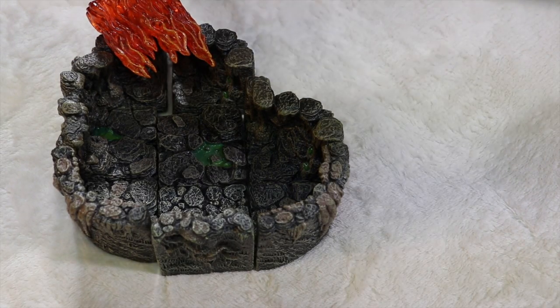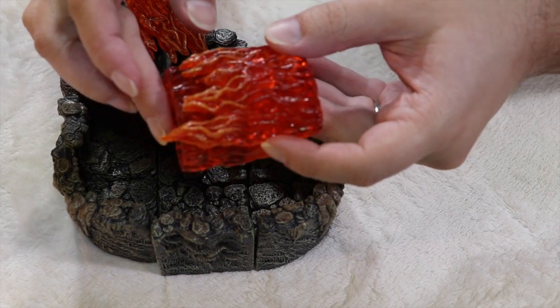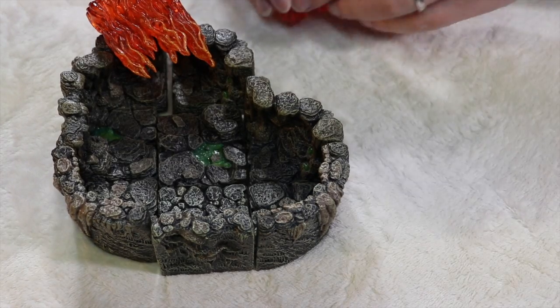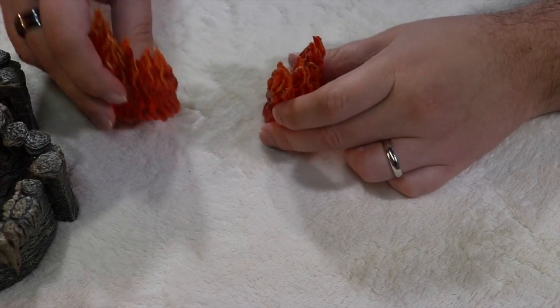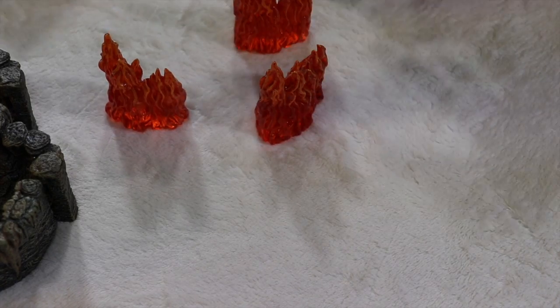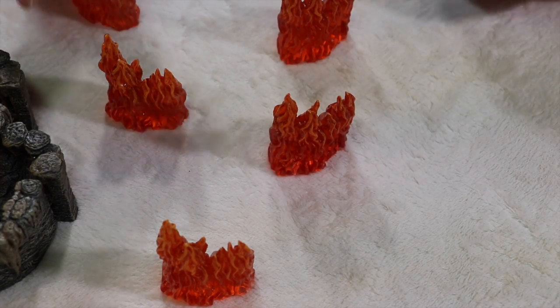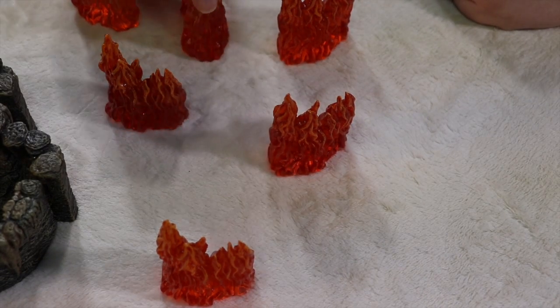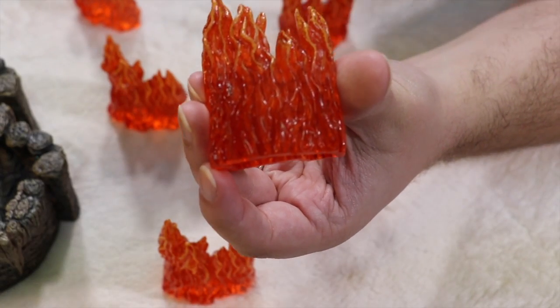You can place them all over your game table or setup to convey different types of fire. Here I put them one on top of another to have a nice big flaming area. You can have them in a section, one at a time, one right, one left — so many configurations. I think these would work really well with the Castle Builder and City Builder pieces.